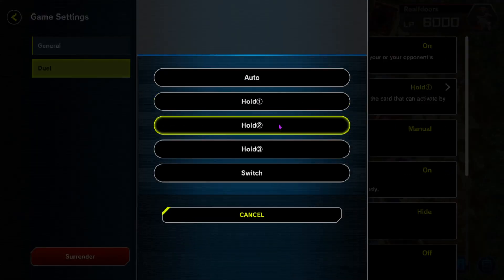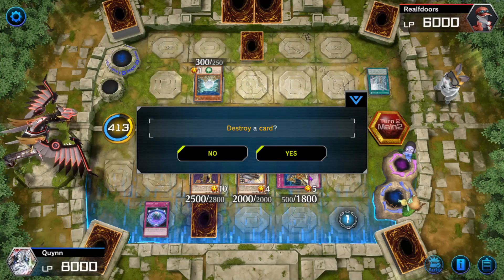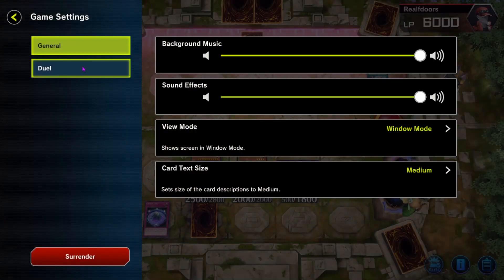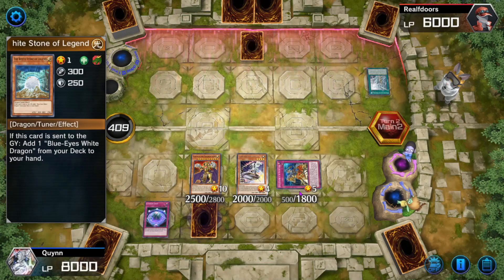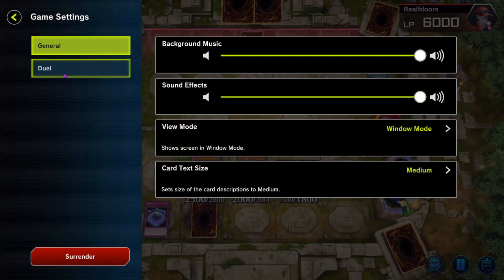I have no idea what this guy is thinking about so hard. There's not much to think about when you play Blue-Eyes — you didn't get Blue-Eyes on the board, you lose, you click the surrender button. That's it. I'm going to flip Conch here.